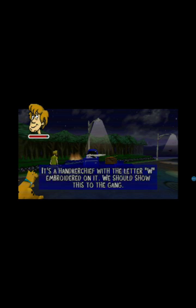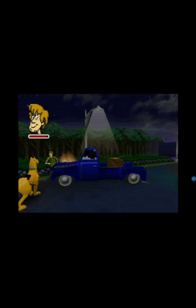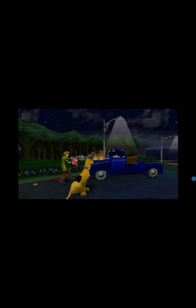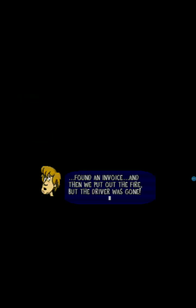And then there's another clue. It's a handkerchief with the letter W enrolled on it. We should show this to the gang. And then you have to select the fire extinguisher. Now he's putting out the fire. So I played this once all the way through - well, this level I haven't actually got past it yet, laugh out loud. Found an invoice, and then we put out the fire, but the driver was gone. And there's the rest of the gang.